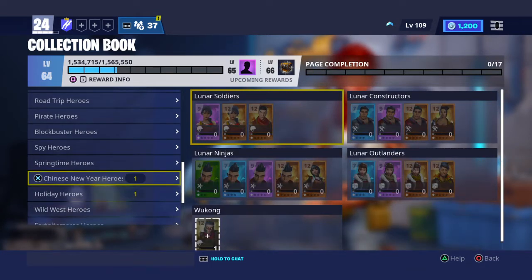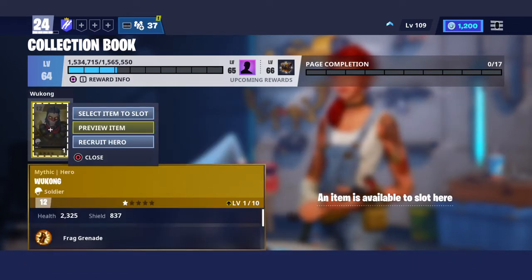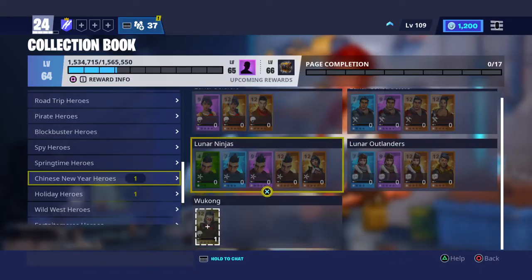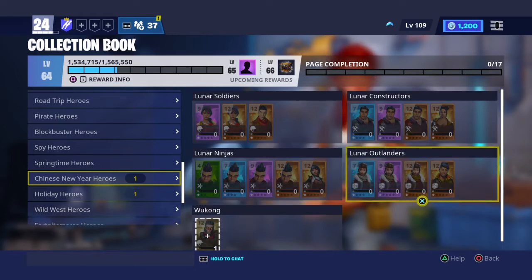Go down and you'll see Chinese New Year Heroes. There's Rocket Raccoon right there — I already recruited him. I brought two heroes: the Black Knight, and you also have to have Hero Recruit Voyager. Any of these heroes with Soaring Mantis will work.